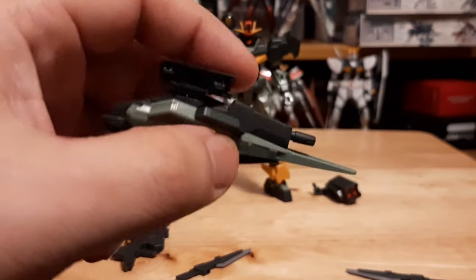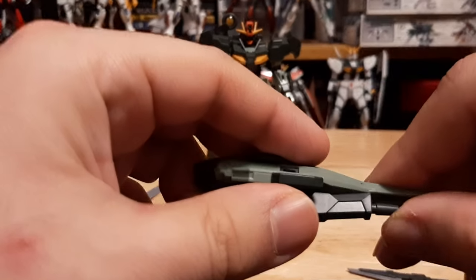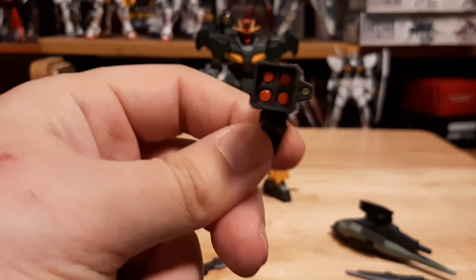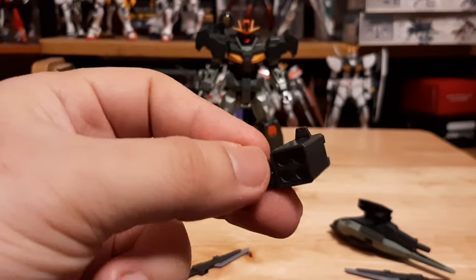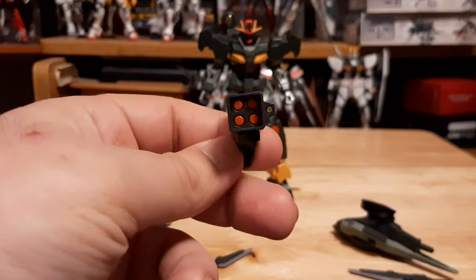It doesn't have the whole GN drive visible as you would see on other Command Quanta shield binders — it's all closed up. But overall it's still pretty nice, though this side seems to be bending over a bit — I'm not sure if that's how it's designed. I don't want to move anything right now and accidentally break it. Last but not least it has its missile pods, which come from the Command Gundam — newly molded but you can see the same similarities if you own the SD Command.